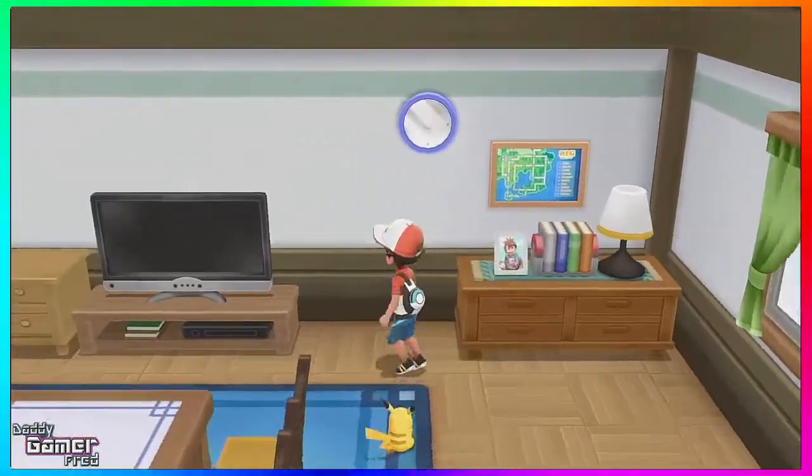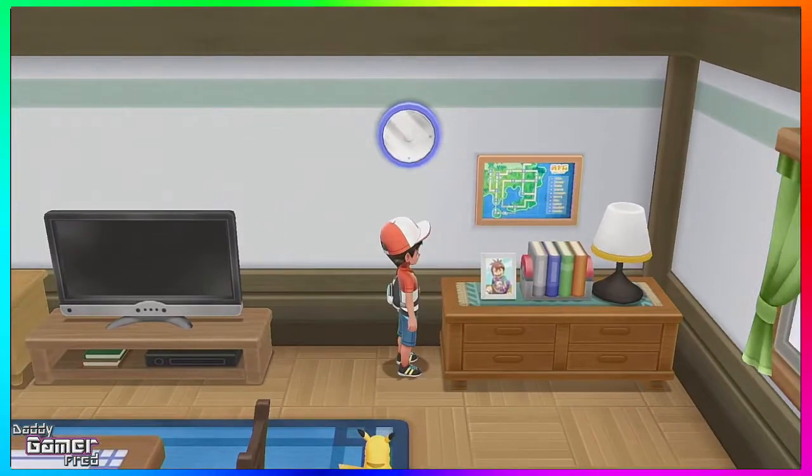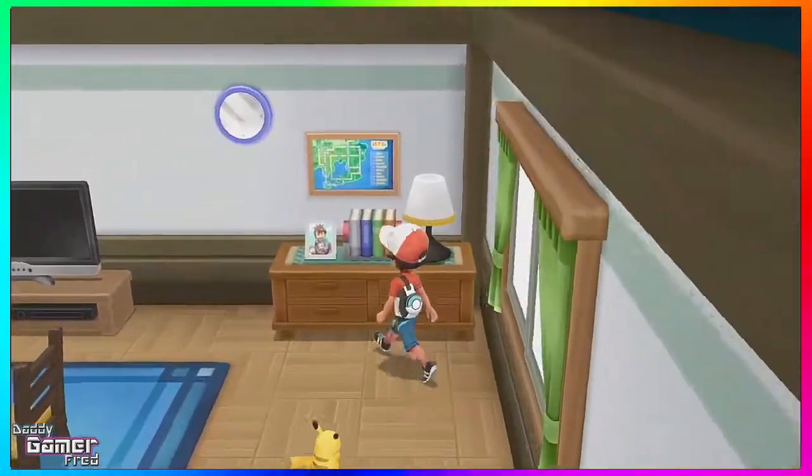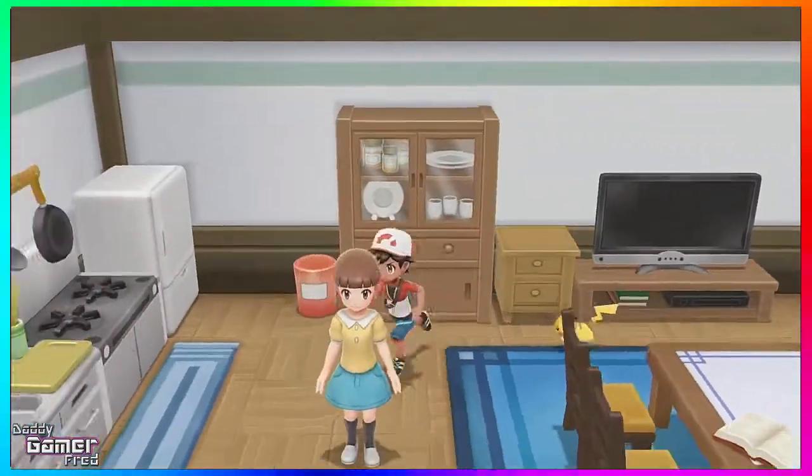Nothing too much to see inside the rival's house. There is a picture of the rival on the first floor on a little table, which is kind of cool — it kind of defines the house and says 'hey, this is this person's house.' I do think that's a cool touch, but it's still missing its flair and its pop overall.